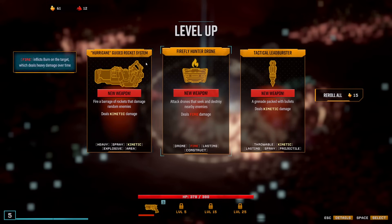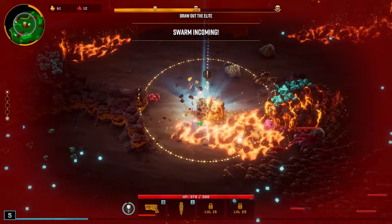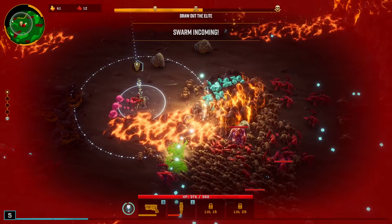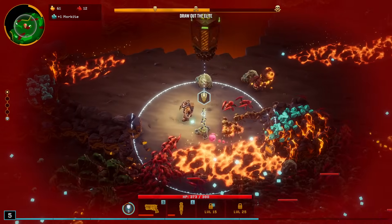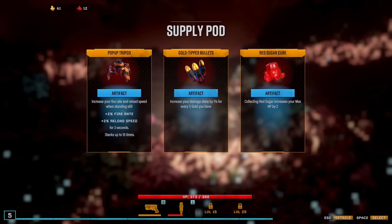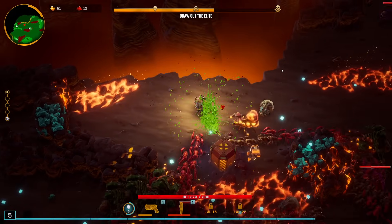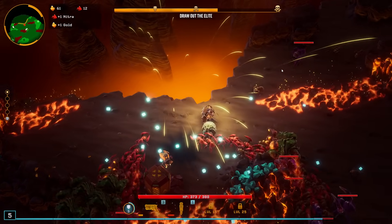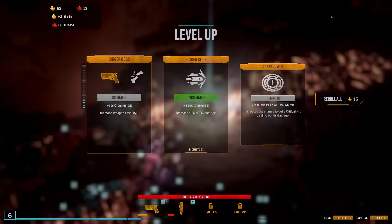We got the leadburster — that's a great weapon. The hurricane might work, but I know this one will. Sugar is pretty nice, that's not bad, but this fits the build. Let's go with that. I don't think I've grabbed any sugar yet on this level, so I should get full value out of that.